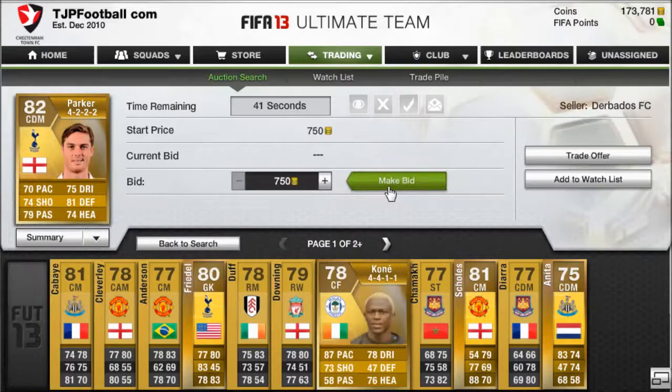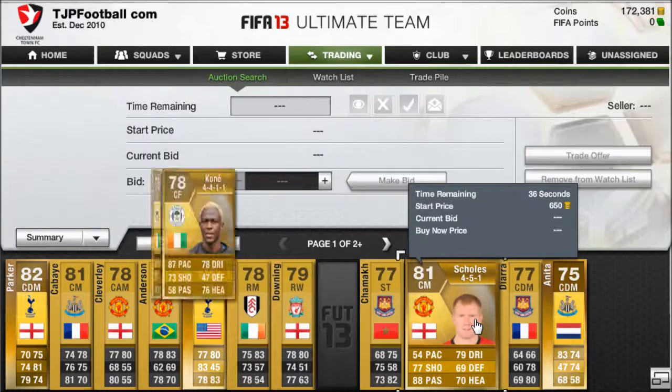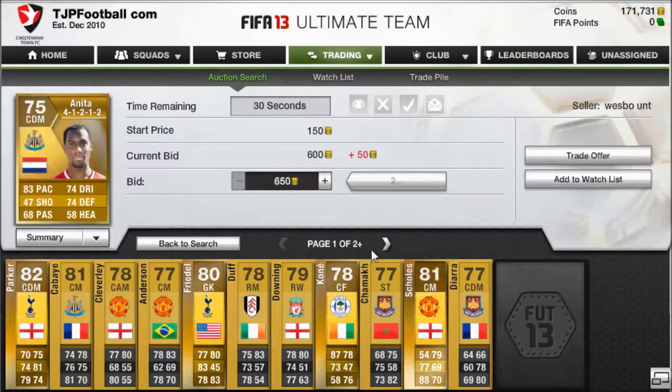If I remember correctly, I said I was going to do this chronologically, going up in price — starting with the cheapest and getting more expensive. Which means we are currently on the 900-coin method, and as you can see I'm having a right ball here.